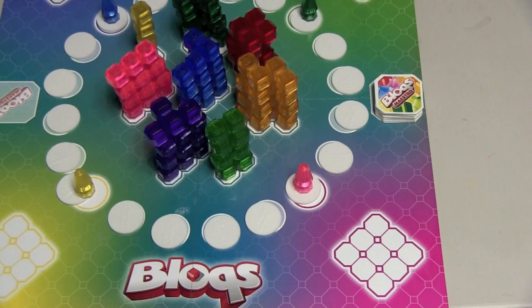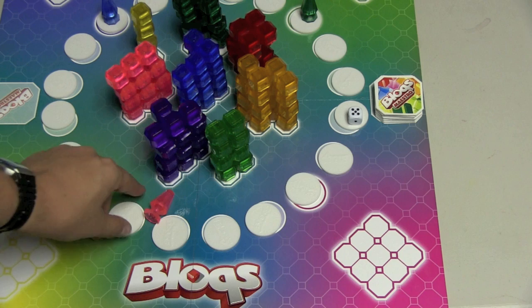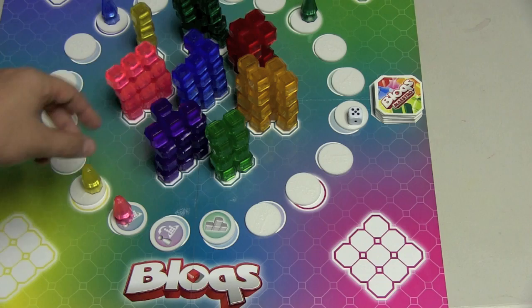Each player has a spot where they're going to build their cube. For example, Pink is going to build their cube here. On your turn you roll a die and move clockwise that many spaces. Let's say I rolled a four. If you land on a space where there's no one else, you turn the chip over if it's not already there, and you do whatever it says. This one says I can take any piece I want. That's a pretty good day over here. This one says take one of these pieces, the T pieces.